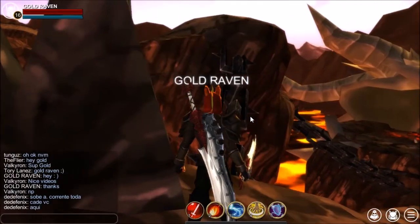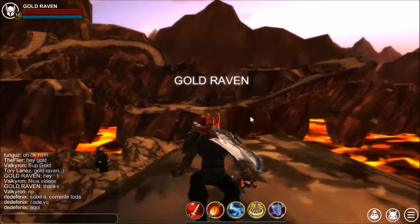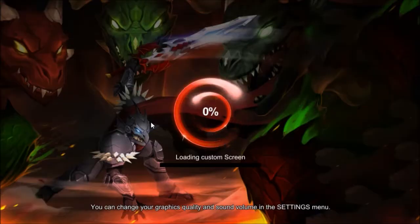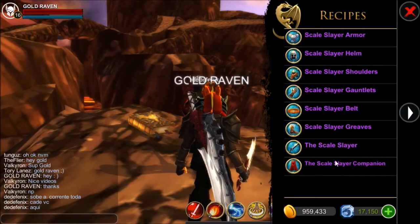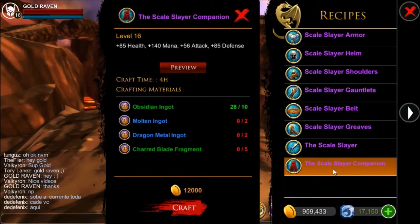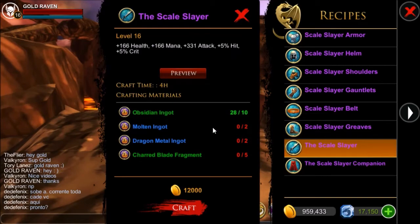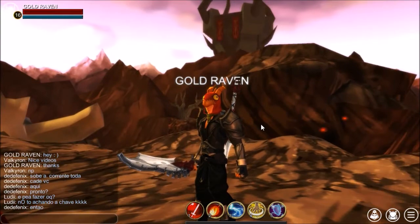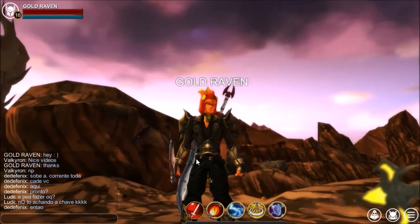So to get these blades, come across this chain link right here and come to this book. It's in the crafting shop right here — you've got the Scale Slayer Companion and the Scale Slayer right here. I've got another video coming out that will show you how to get the blade, but that is the store where you get it.